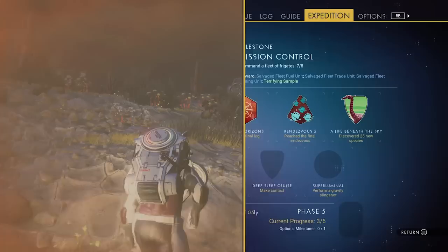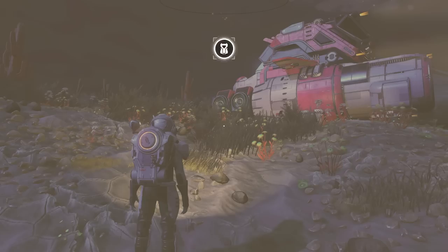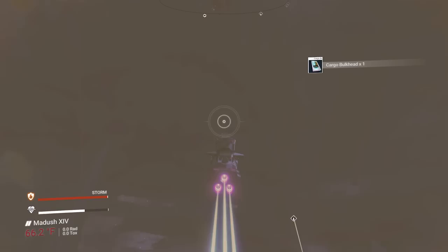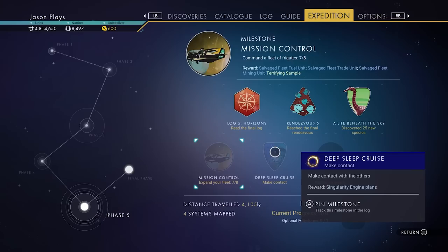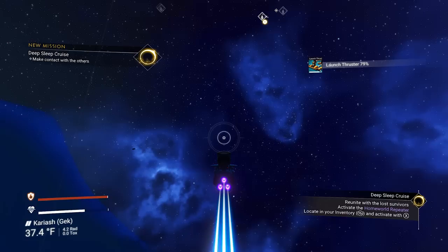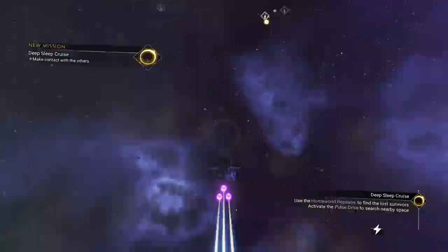Let's accept our reward for getting the rendezvous. There is no method to my madness — don't try to overthink it, I'm just randomly selecting stuff. Now we need to expand our fleet. Let's do Make Contact first. I'm guessing I have to use my homeworld repeater — I have that, let's use it. Now I need a pulse drive.